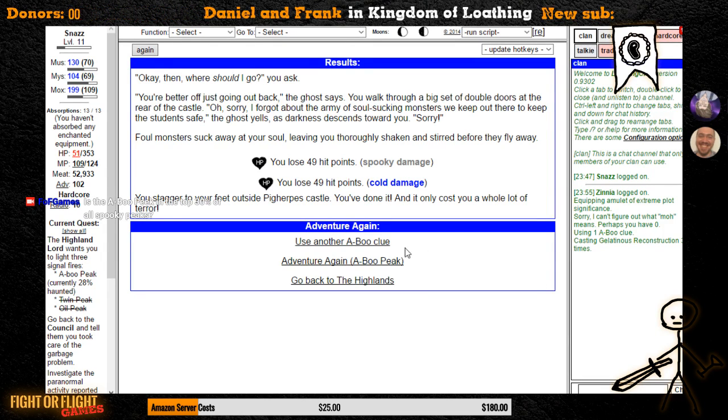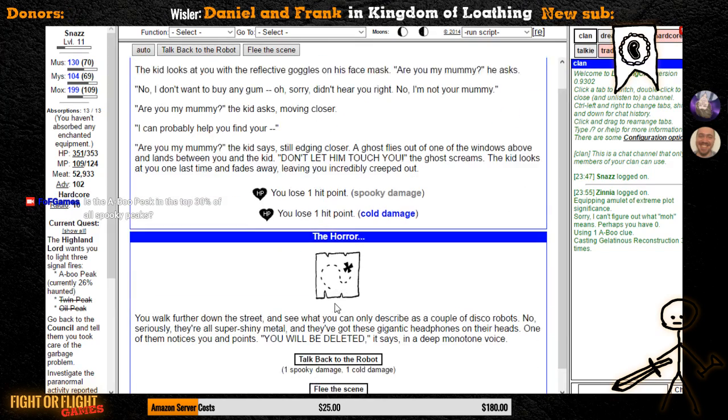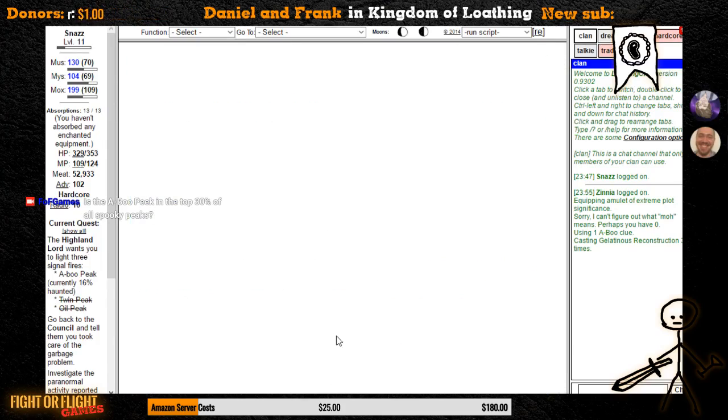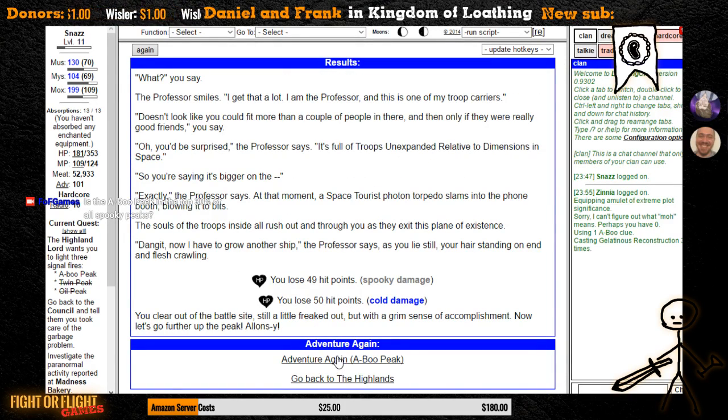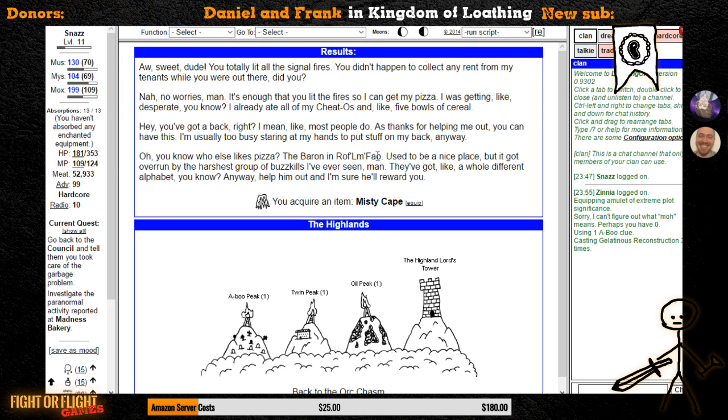Healing up real quick and then using another clue. Unless, of course, I am interrupted by my Halloweener. One more adventure here — and it's a semi-rare, so let's push that right up to ten adventures. What does this Death Blossom actually do? It says that normally flowers on an old battlefield are symbols of peace, but this one came from an old battlefield that's still bristling with ghostly conflict, so it's more a symbol of just additional war. If I were to use it in combat, it would deal 20 to 25 prismatic damage, which would be pretty nice if I needed that, but I usually don't. Let's light that pyre and get the Highland Lord his pizza.